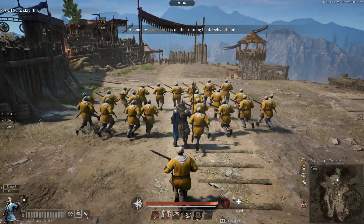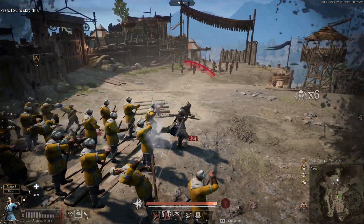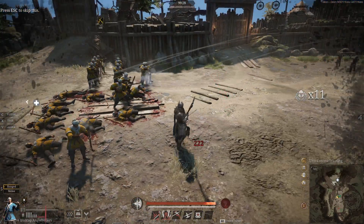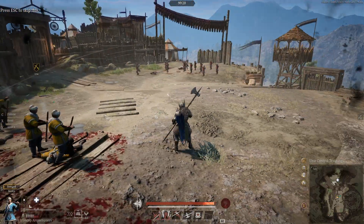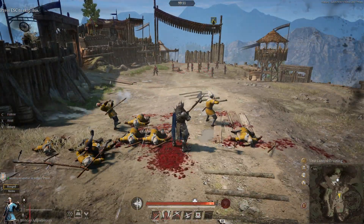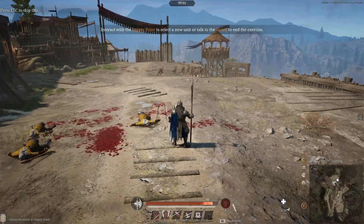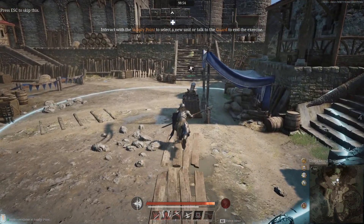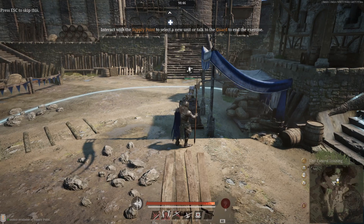Aquabuziers are another type of ranged unit, but these ones are better suited to closer range. They generally have the highest stats in the ranged category, but as you can see they'll easily be outranged by archers. Crossbow units actually have better accuracy but their base range is shorter than aquabuziers, which is notable. One of the main drawbacks of aquabuziers is accuracy — it's a real pain — so you'll have to be fairly close to deal significant damage.